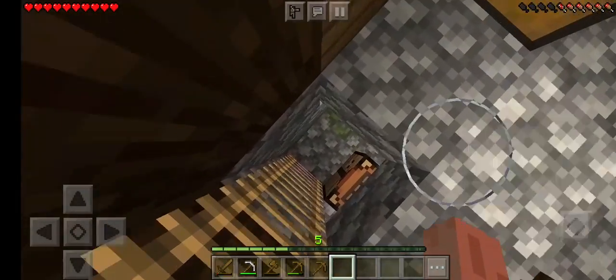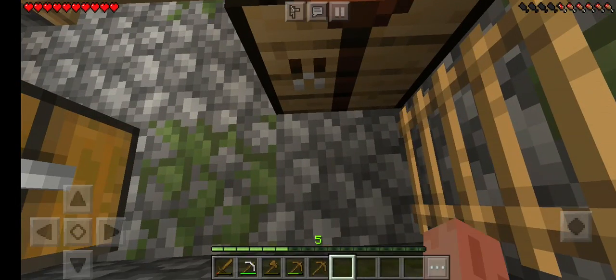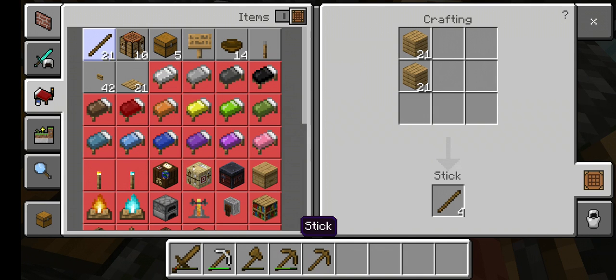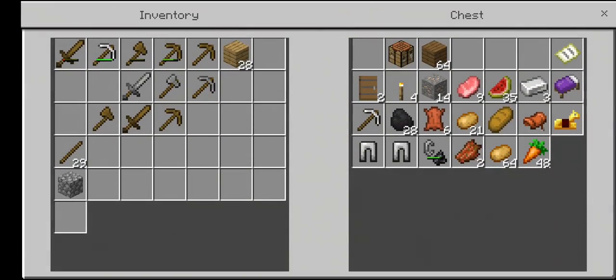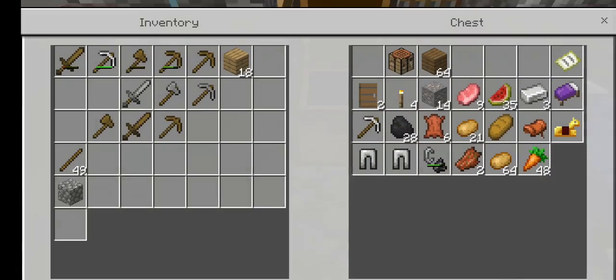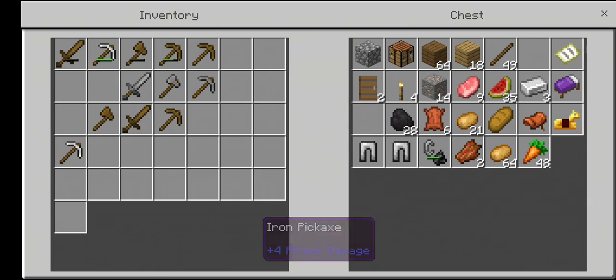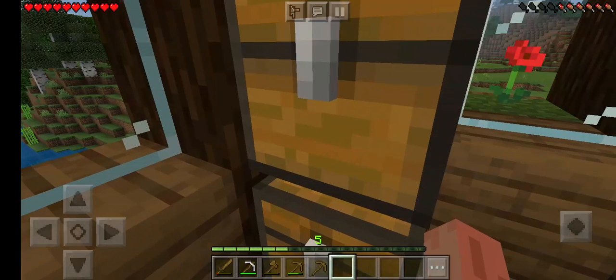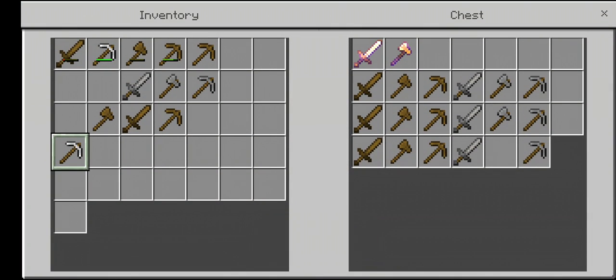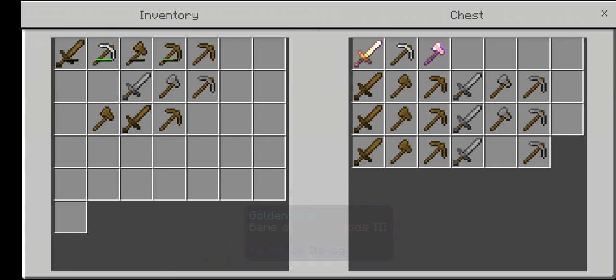Right now we're just pretty much situating the house so far. I have no idea what we're going to be doing really. Right now let's craft some sticks. Let's put this back up there, put that there. Weapons — we're going to probably put all weapons upstairs. I'll put it up with the legendary stuff. Let's switch that out, there we go, perfect.